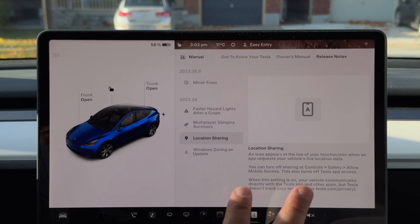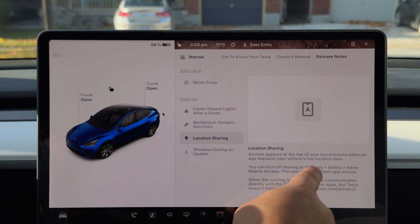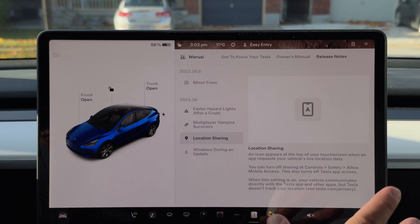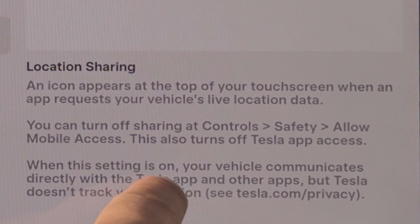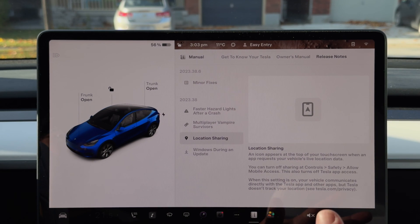If Tesla itself tracks your car and you don't want that tracking, you can always turn it off. You can turn off sharing at Controls, Safety, Allow Mobile Access. This will also turn off all third party apps, but keep in mind it'll also turn off the Tesla app too. When the setting is on, your vehicle communicates directly with the Tesla app and other apps, but Tesla doesn't track your location — that's all part of their privacy policy. Tesla doesn't track your location and they're pretty good about it. Whether you want to believe them or not is up to you, but I believe them.